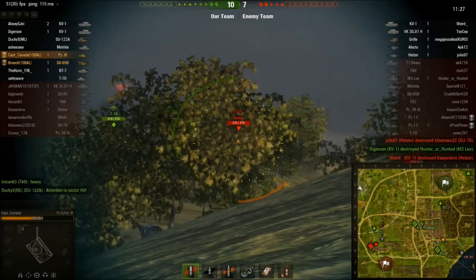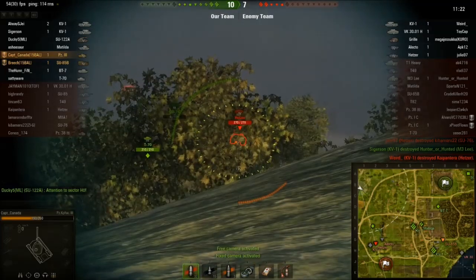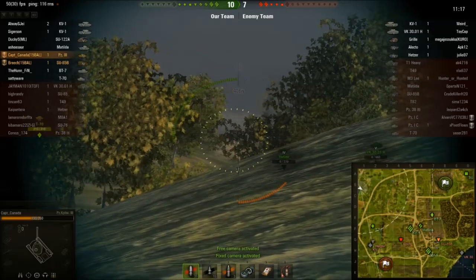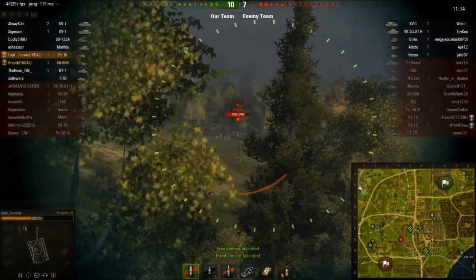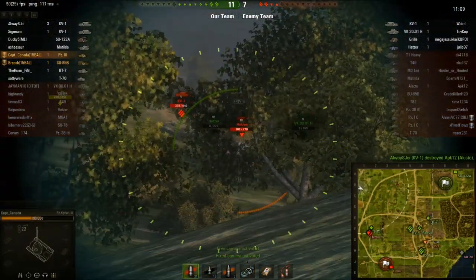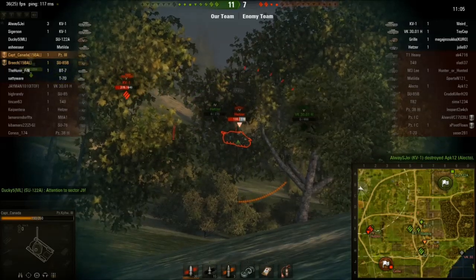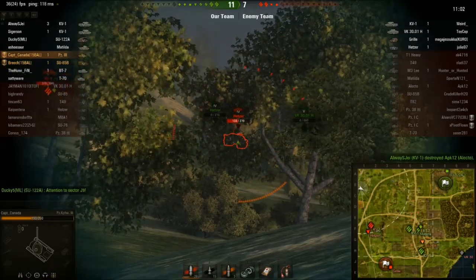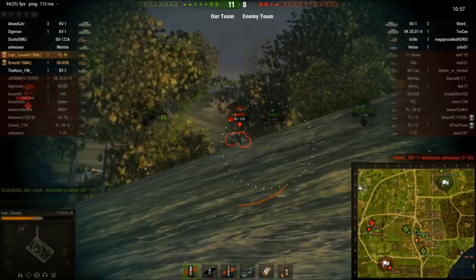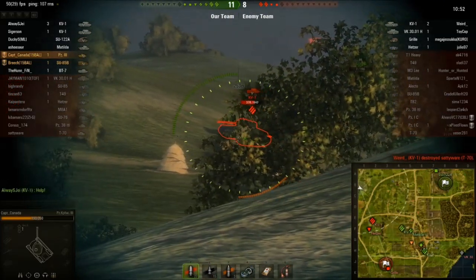Shooting at the Hetzer is a better proposition if you can get him in the lower plate. Getting into the side or back of the Hetzer, you'll be able to penetrate with no problem. The ELC down there dies before I can even aim at him — that's good because he shot me earlier. I bounce again on the Hetzer's front. That one ends up tracking him, and then tracking the KV-1 as well.